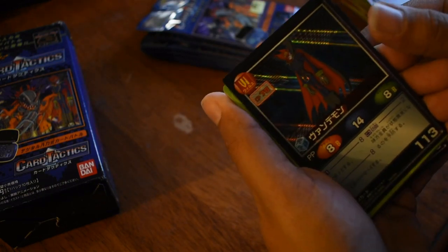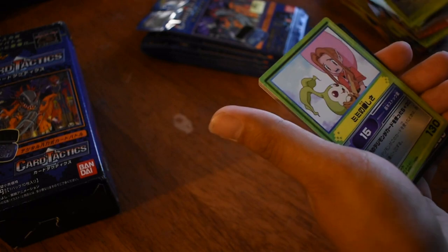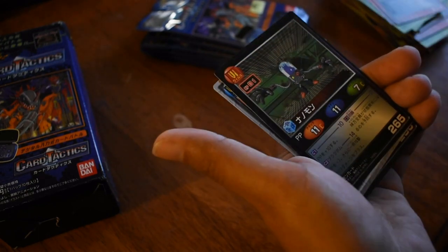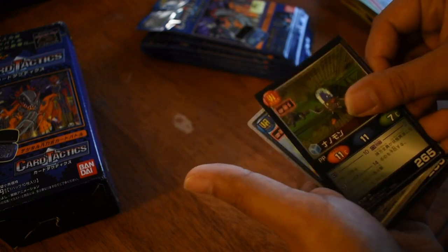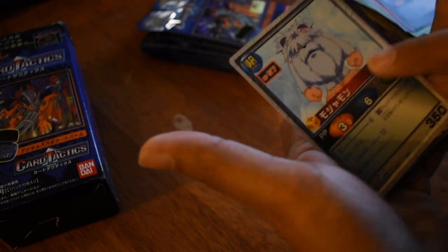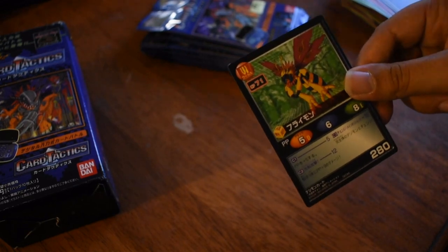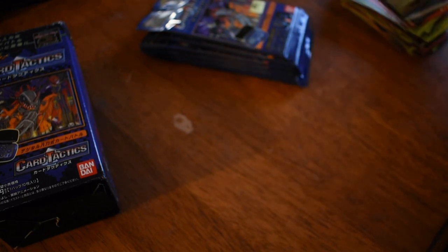Myotismon — ooh, that's cool. Otisora, Izzy, Tanamon and Mimi. Another disc. CP — combat points maybe. What is this guy's name? I think Datamon maybe. Another one I don't know — I'm sorry, you guys. Mammothmon — oh cool. This wasp Digimon — Flymon. Yeah, pretty cool.